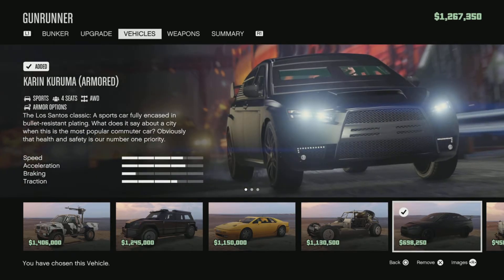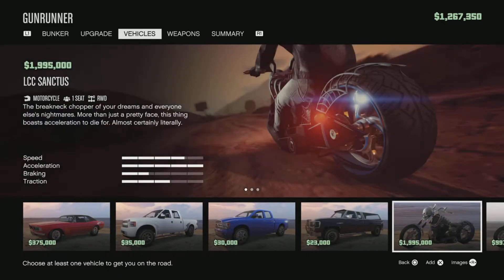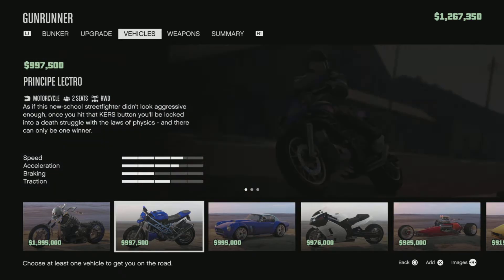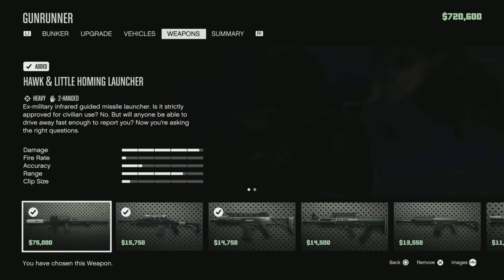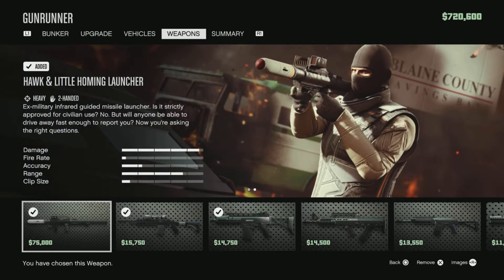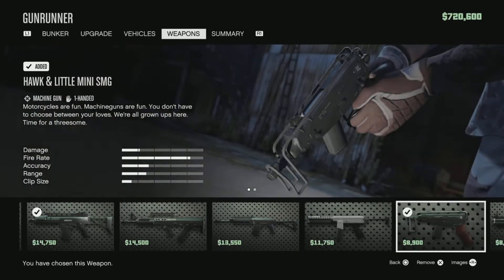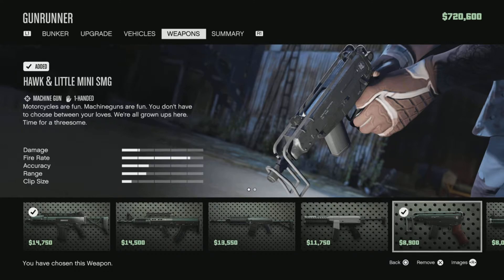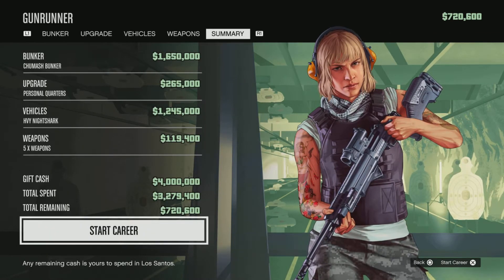There's a problem: you need to spend 260,000 somewhere else too, so you can pick one of those vehicles based on preference. The best option overall is still the Night Shark instead of the Kuruma. For weapons: get the homing launcher, sniper, special carbine, and the mini SMG, plus pipe bombs. Your total comes to 3,279,000, so you walk away with 720K in GTA Online.